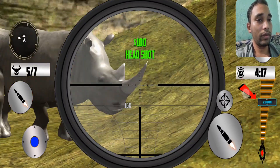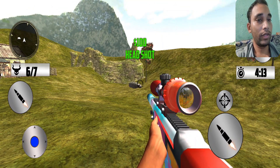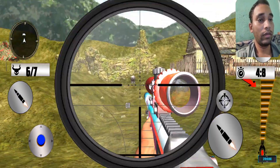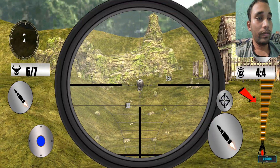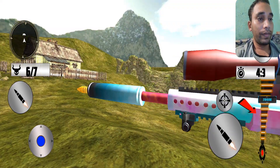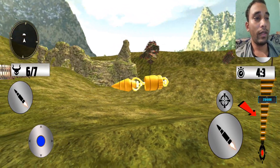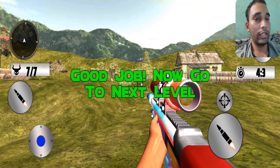Pop head shot! Amazing head shot again! Try to find the last one. Fantastic view! Let's try to shoot him. Pop body shot — and finish this level!